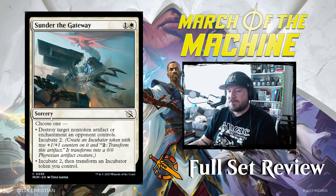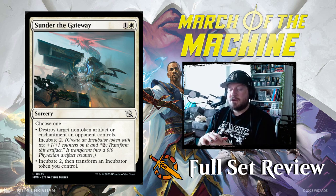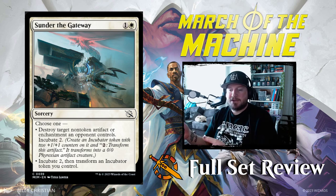Sunder the Gateway is next — 1 and a white for a sorcery. Choose one: destroy target non-token artifact or enchantment an opponent controls, then incubate 2. Or incubate 2, then transform an incubator token you control. It has to be a non-token artifact so you can't destroy someone else's incubator. I like the added thought process — do you want to take something of theirs, or immediately get an incubator flipped?